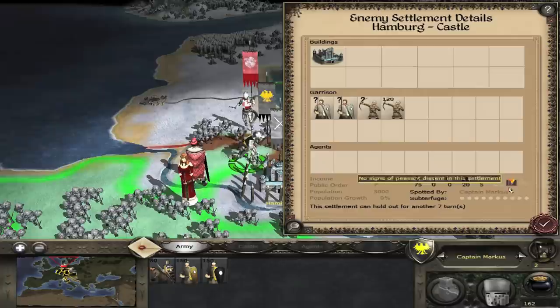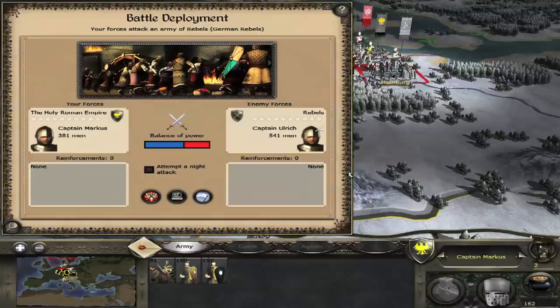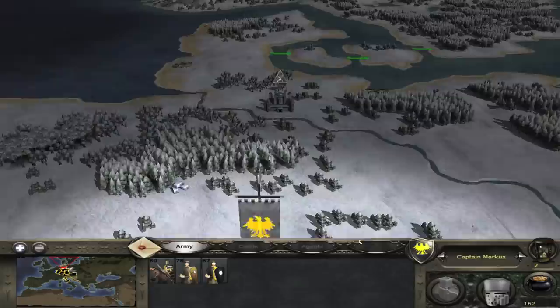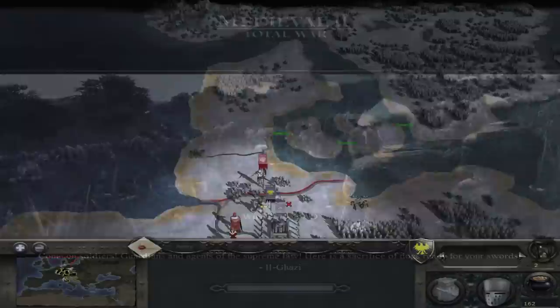Exploit number 5: the pseudo random chance manipulation. In this section I'll explain how to exploit situations where random chance is involved. I have a small army besieging Hamburg. My auto resolving chances of victory could go either way, however we can guarantee success. Simply quicksave before making the attack and then go ahead with it. I was defeated but that's okay — I'll just quickload and try again. Every time you use quicksave the random chance variable saved is changed. When you load you won't get the same results. Now let's give this another go, but before we attack it's best to quicksave again.